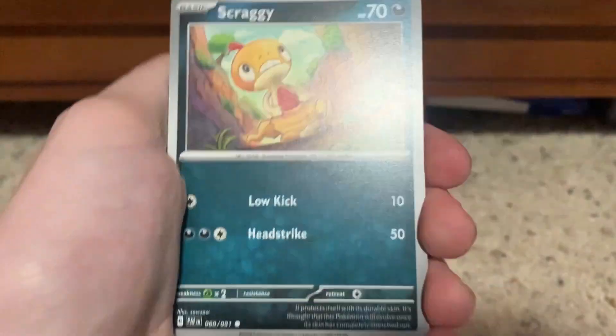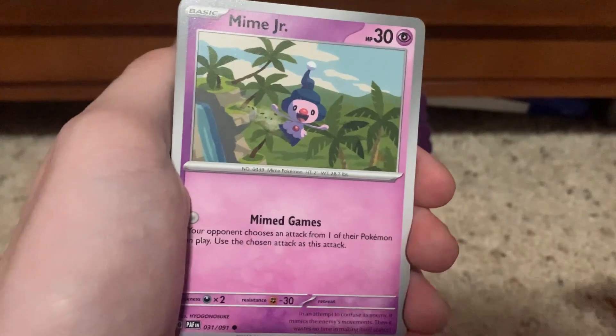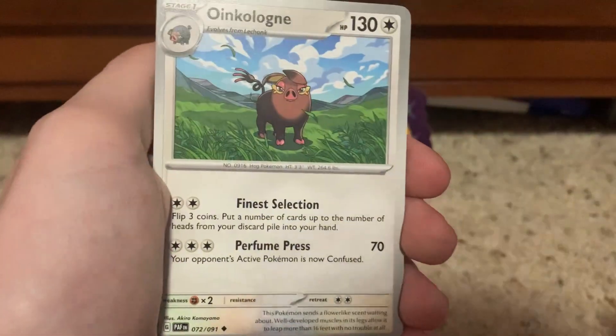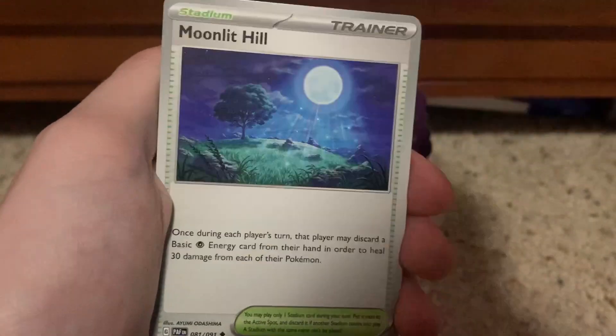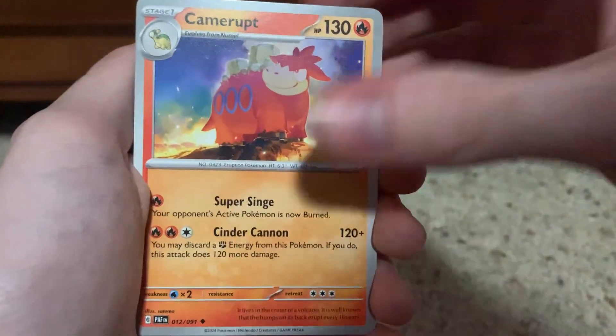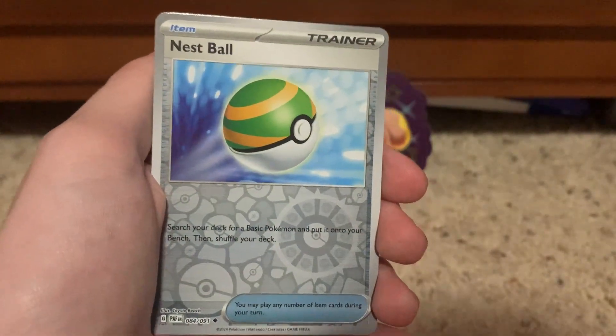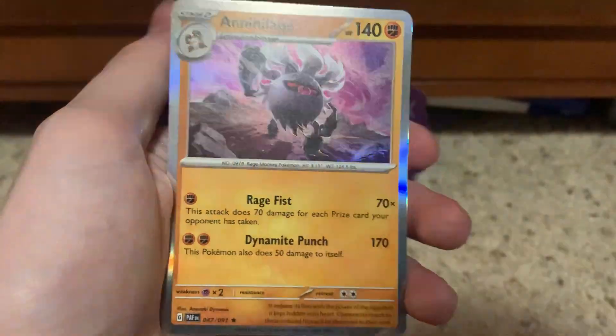It's Lightning. Scraggy, Mime Junior, Mastiff, Gimme Ghoul, Wink Alone, Moonlit Hill — that's a good card, good for guard four — Camerupt, Reverse Execute, and a Reverse Nest Ball. Nice.